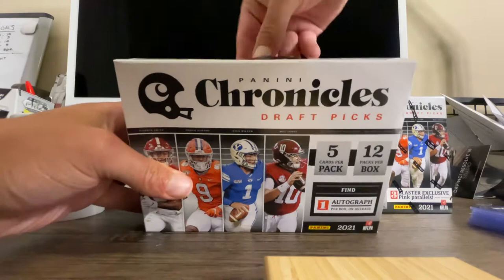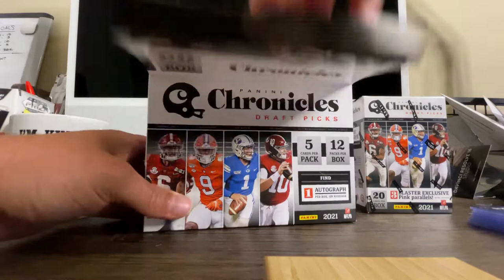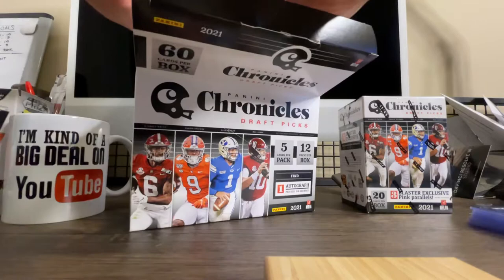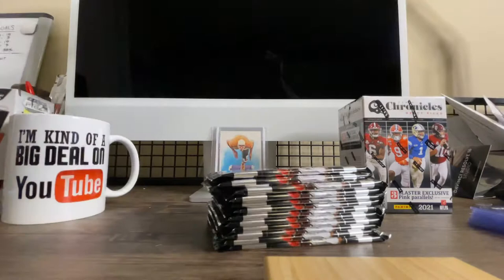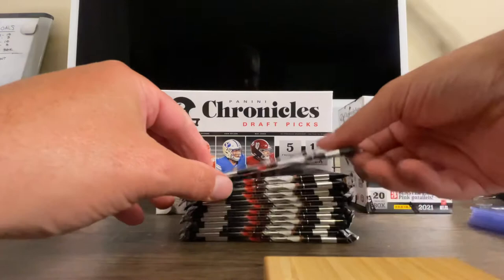You get a lot of rookies out of this thing and it's just loaded with good stuff. So obviously we're going to be looking for some Trevor Lawrence, some Justin Fields, things like that. This is the mega box available at Target — there were 40 bucks. We don't know yet till the season starts who will have the most impact, but those are the two that I'm looking for right now.